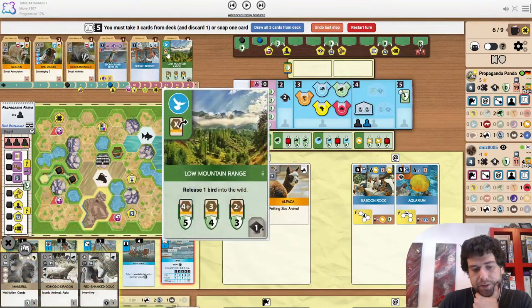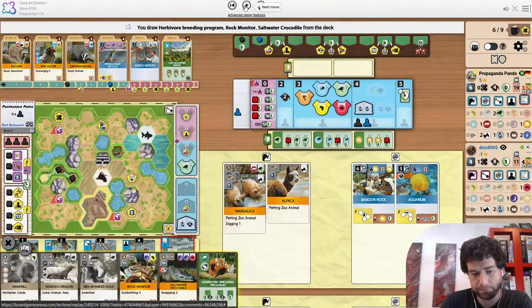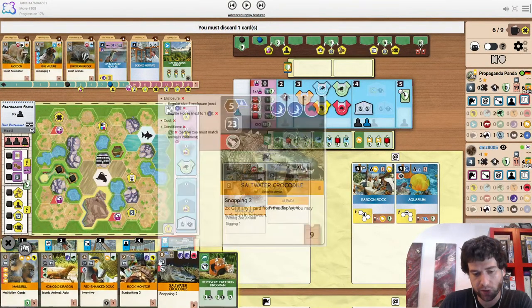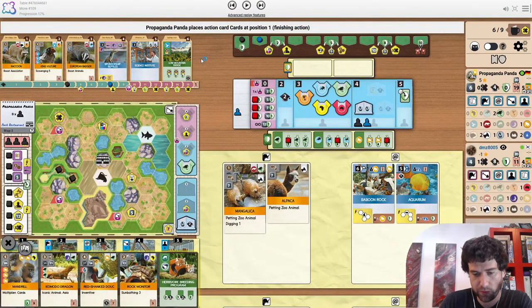So without hand size I'd be more inclined to snap something up, like low mountain range — would be a potential snap. But you could also just draw from the deck. Unfortunately not amazing — crocodile is probably the least playable. Herbivore breeding could be interesting but there are no herbivores here.